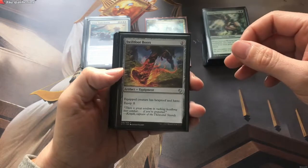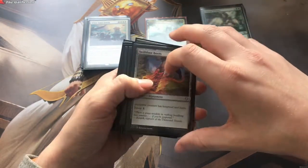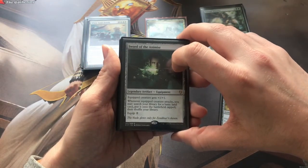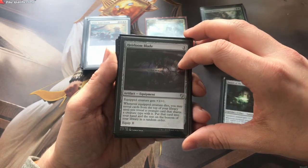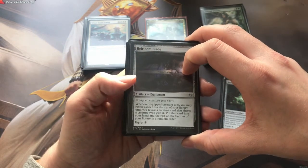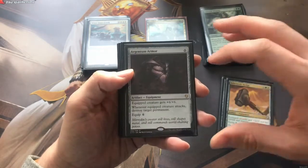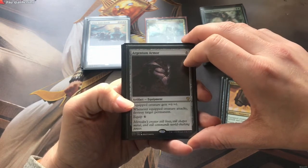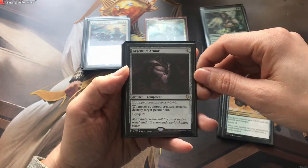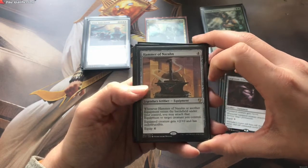Then we're going to take a look through artifacts. So we've got some commander staples - Swiftfoot Boots for Hexproof and Haste. Sword of the Animist - absolute powerhouse, searching for basic lands and putting them into play tapped every time that creature attacks. Heirloom Blade - plus three, plus one. Whenever the equipped creature dies you reveal cards from the top of your library until you reveal a cat, put it into your hand, rest on the bottom. Behemoth Sledge - because Selesnya hammers are just brilliant. Argentum Armor - massive costs, six and then six to equip, however if you've got some auto-equip creatures down then that's not a problem, and on the attack it destroys target permanent.